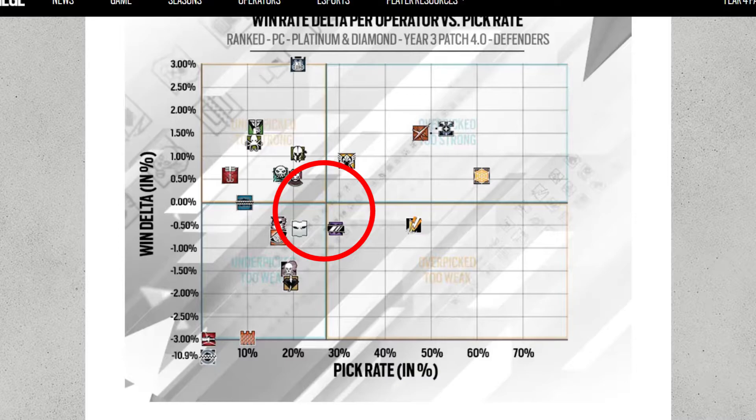When it comes to their guns, I love the MP5 — it's almost a guaranteed kill if you pick those operators, so I'm not really shocked they're getting nerfed. The problem that everyone has is look at Caveira right there, with the 1.5 win delta. Her pick rate is not that high, but when she is picked, you're gonna win. That's why I'm glad she's being nerfed — I already did a video covering that.